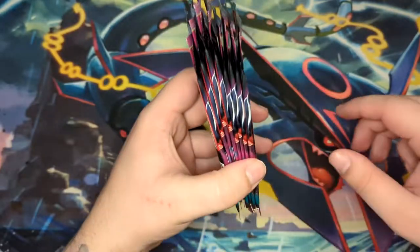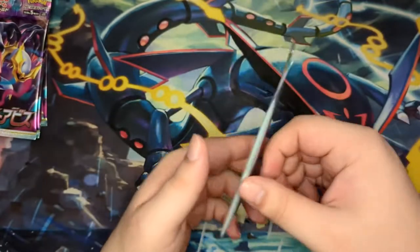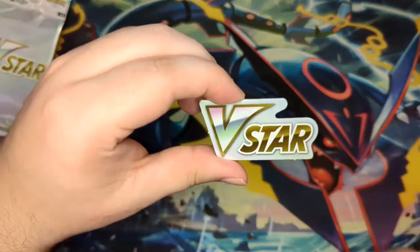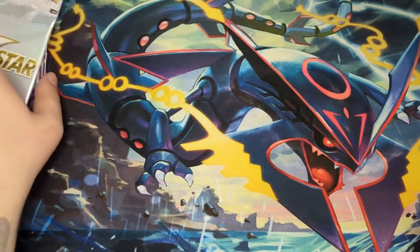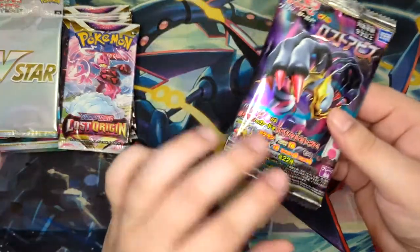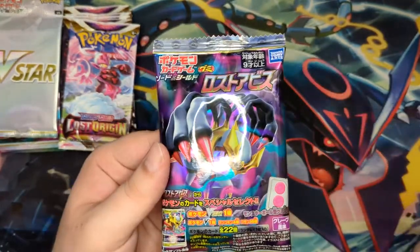So here we have our eight Lost Abyss booster packs as well as this extra booster pack, which I hope has the Zacian inside. We also have the V-Star marker — it's just made out of paper, but it is what it is. Let me put the Lost Origin right here. I also have an extra pack, but this is not going to count towards the pack battle — I just got this as an extra.